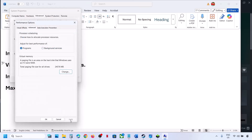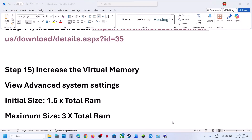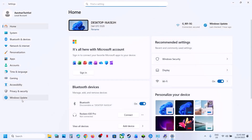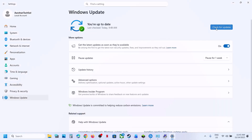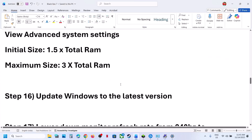The next step is to update Windows to the latest version. Open Windows Settings, go to Windows Update (or Update and Security), click on Check for Updates. Once all updates are installed, restart your computer. After the system restarts, check if the game works.